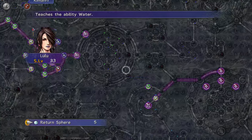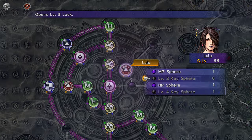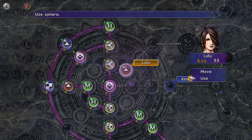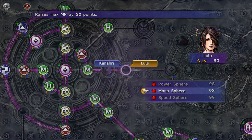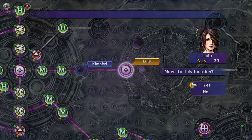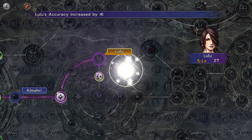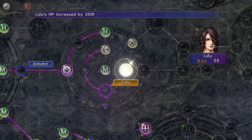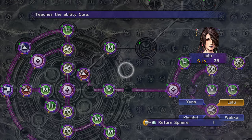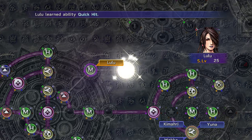Take your mages back to the Dispel grid. Break the level 3 lock and replace it with an MP Sphere. Go towards the level 4 lock — break it and grab the spheres behind it. Use purple spheres on any empty nodes. Then use a Return Sphere to go back to the MP node and grab Quick Hit.